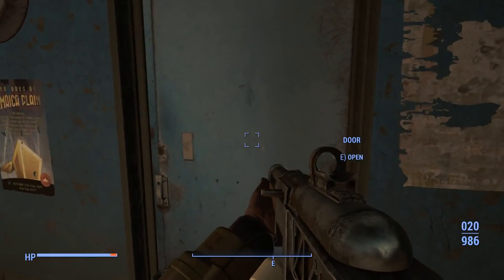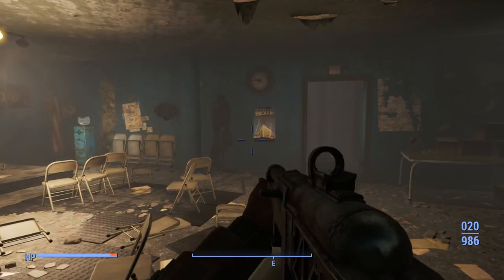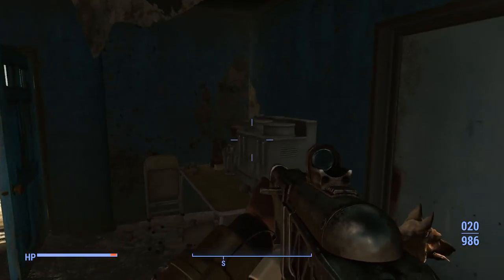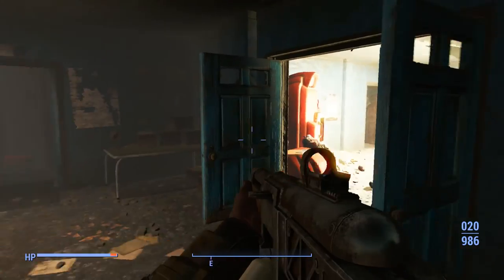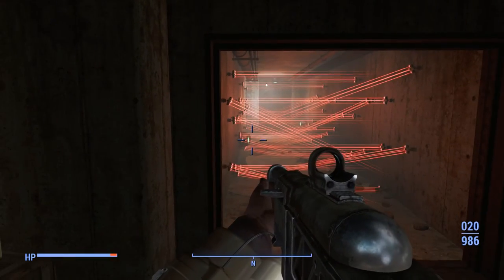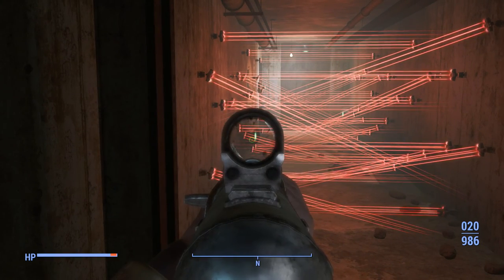We'll probably find some more stuff — I haven't been here before. We can find it if we go through this master lock, but we don't all have that master lock ability, so I won't go through there. But you can get it if you go through there. We can go down this hallway and you will see — oh my god — we have so many of these crazy things.